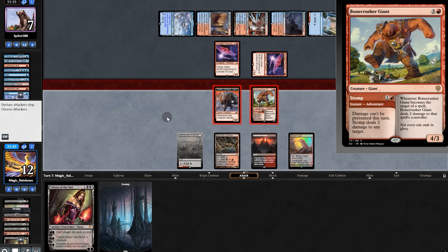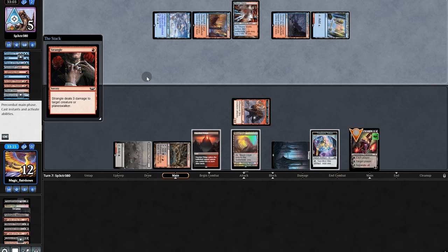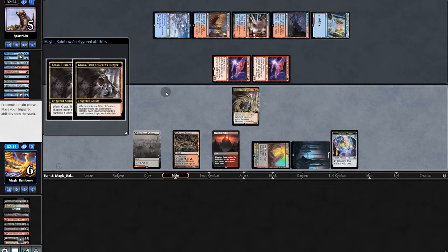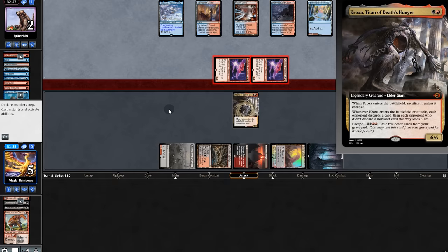Opponent digs, takes out the last hope, and they're actually making a comeback. We have enough for Kroxa — if that's a land in their hand we win, but if it's not we lose. We play Kroxa... yep, we're dead. How did this happen — on to Game 2.